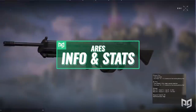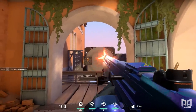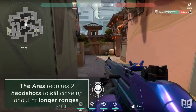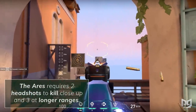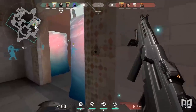Number two: Ares. Heading into number two is the Ares. This LMG is a weird weapon with a few stats that don't look so great, but honestly, everything works out once you start using it. Starting with the damage, the Ares requires two headshots to kill close up and three at longer ranges. You probably won't need to worry about those longer ranges, however, as it boasts a pretty noticeable movement speed penalty while equipped, and shots at longer ranges can become very inaccurate.